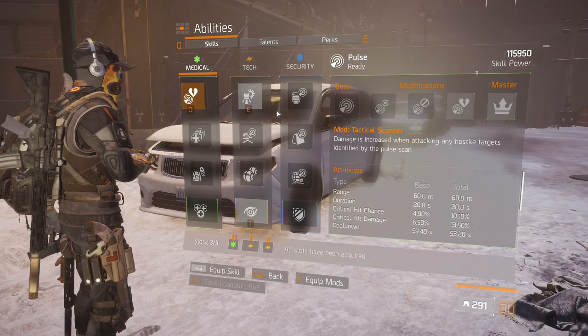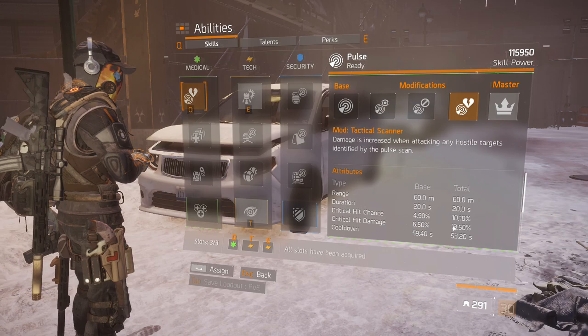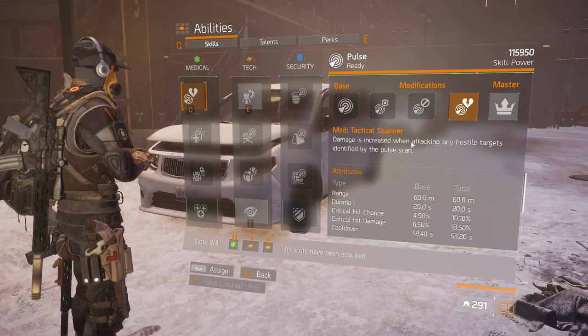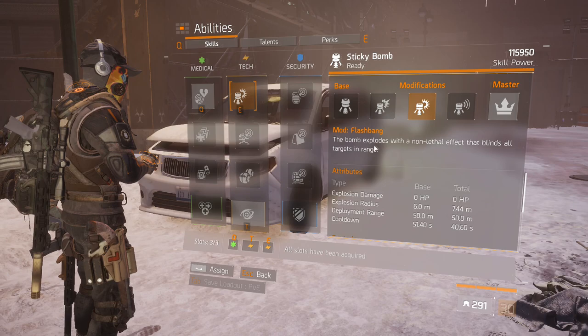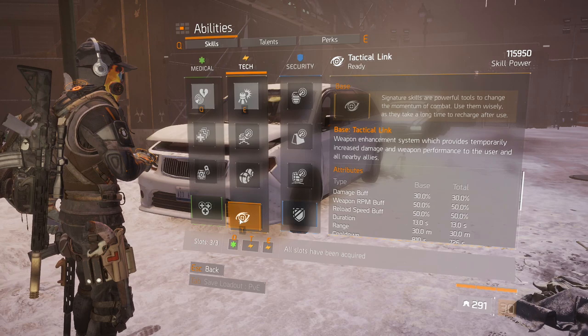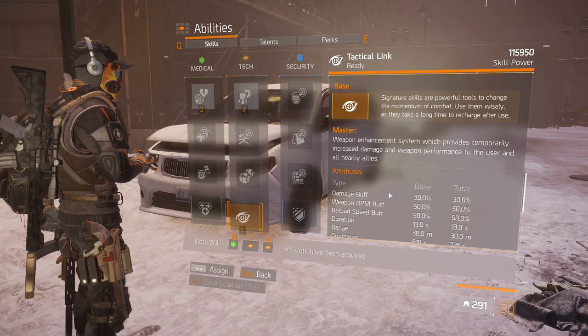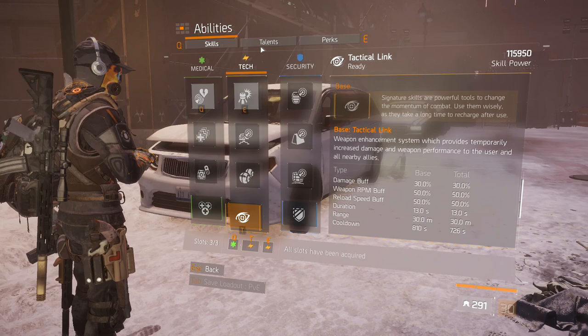That's pretty much the setup. Let's take a look at the skills. We have the pulse with the tactical scanner — the crit chance and crit damage is not that high, but the tactical scanner also gives about 5% multiplicative damage in itself, additional to the crit damage and crit chance values, which is why I choose the tactical scanner. And then the sticky flash, which has a bigger radius with the performance mods. Obviously the tactical link is the bread and butter of this build — 30% damage, 50% weapon RPM, and 50% reload speed, which stacks really well with the reload speed bonus we already have.